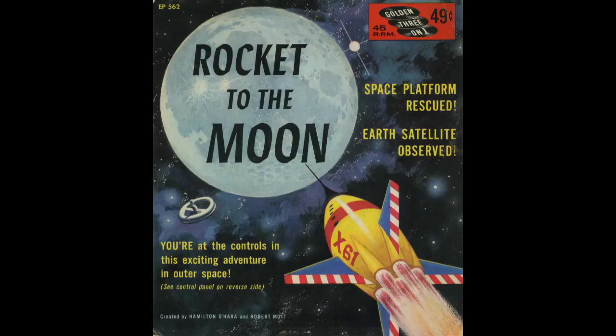Space Scout, there's an object dead ahead. It's an artificial Earth satellite. Can you see it on your radar scope? Space Scout, this is very important. It is urgent that the National Observatory in Washington receive an accurate bearing on the satellite's orbit. Prepare to plot the satellite's course. Are you ready? Bank ship right 100 degrees. Excellent. Now stand by to climb ship up 200 degrees. Good work, Space Scout. You have given us a reading of 150 degrees on the satellite's orbit. This information will be forwarded immediately to the National Observatory in Washington.